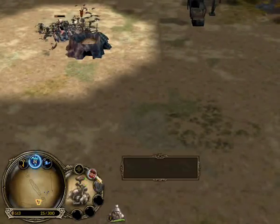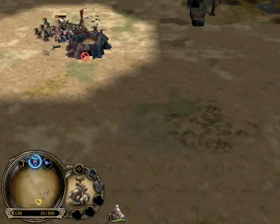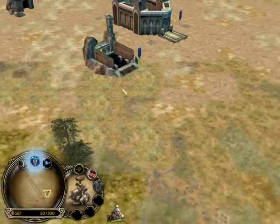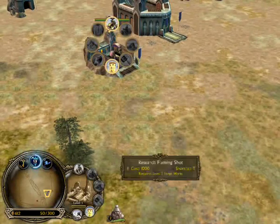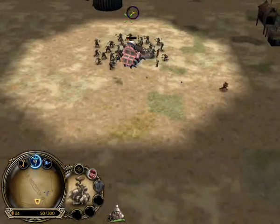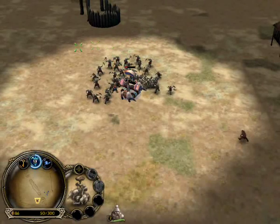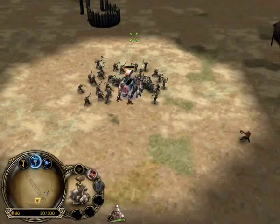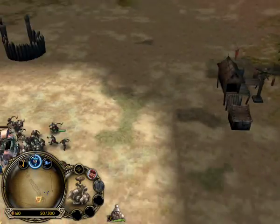The game is set up so that when you take out all of your opponent's buildings — his fortress, all of his unit production buildings — and he doesn't have any buildings being built by his builders, then you've won the game. So just take out all of his unit production buildings.